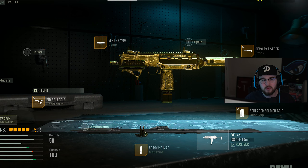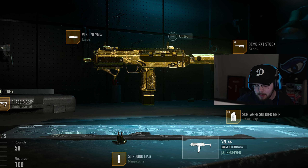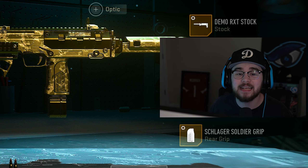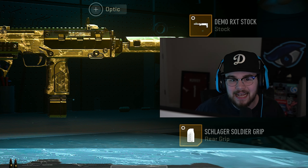All the SMGs are very close to each other — the Fennec is the only one with a real upper hand — but the VEL 46 is another very solid option. If you haven't tried it for yourself, give the full build a try and let me know the highest kill game you get. That's loadout number four.